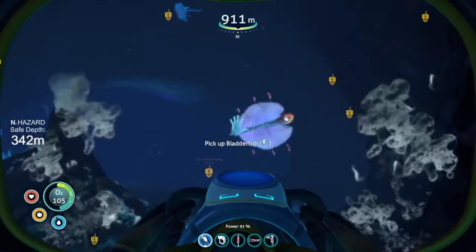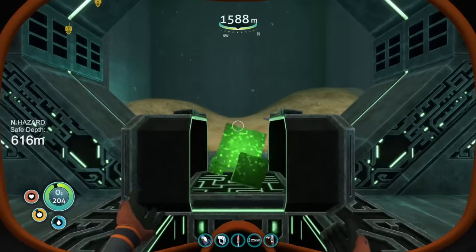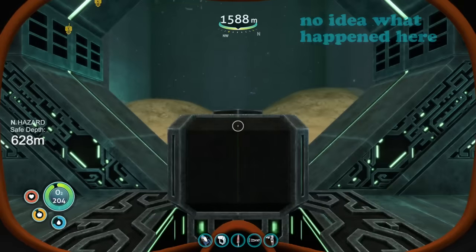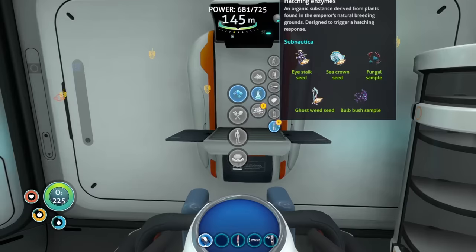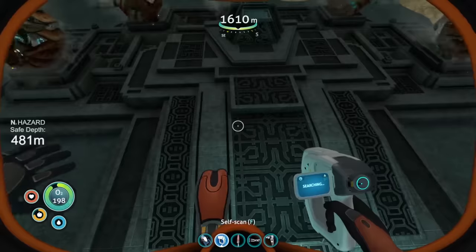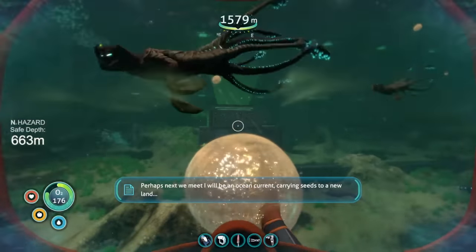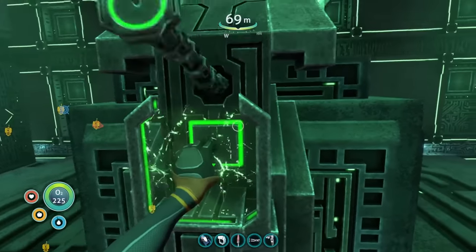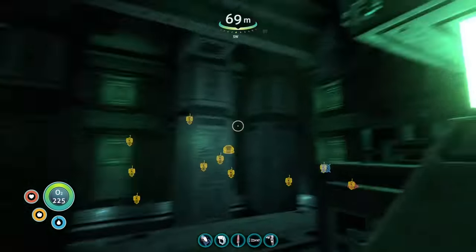I had to head all the way back to the Lost River, grab the orange tablet, and open the cache near the deep grand reef. After the long detour, I made my way back to the facility and opened the final teleporter. With the hatching enzyme recipe and materials at hand, I whipped up a batch and went back. I hatched the eggs and got cured of the disease by touching the funky jelly medicine. On my way back, I checked in at the big old gun building and got a clean bill of health. The gun shut down and I was cleared for takeoff.